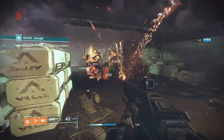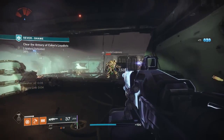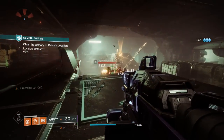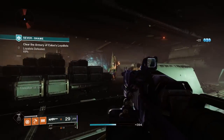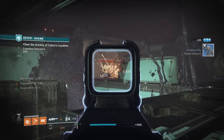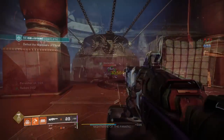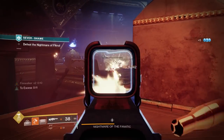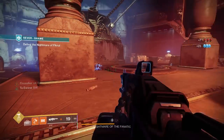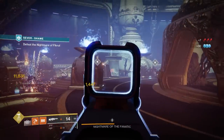Fixed Odds is a legendary 360 RPM solar LMG with the capabilities of feeling like an exotic at times thanks to its ad-clear potential. Rolling with Field Prep and Incandescent, you'll be filled to the brim with reserve ammo, have lightning fast reloads, and be able to clear rooms of enemies with no problem. Fixed Odds is also one of only two craftable dungeon weapons in the game, meaning enhanced perks are on the line. Incandescent is one of the few enhanced perks that actually feel like they make a huge difference, so don't miss out on crafting your perfect god roll to basically turn this gun into solar Thunderlord.